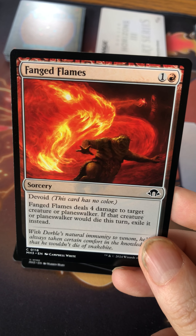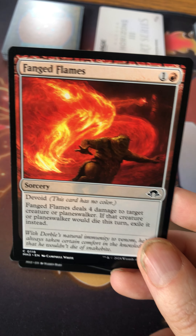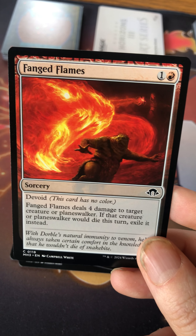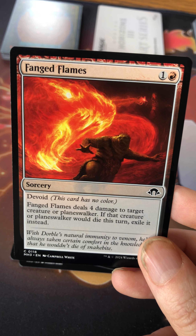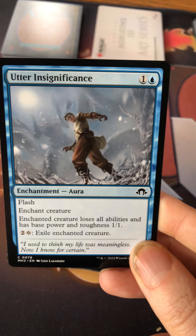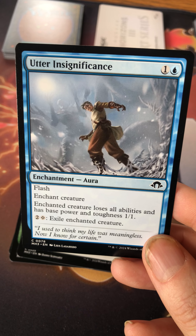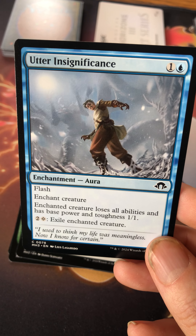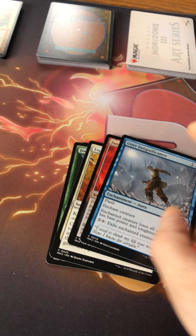Devoid is also back. Devoid means the card has no color, and there are various things that trigger on that effect. Fang Flames is just a burn spell — for one red it deals four damage total to a creature or planeswalker; if the creature or planeswalker would die this turn, exile it instead. Utter Insignificance is a flash aura for one and a blue — enchanted creature loses all abilities and has base power and toughness one/one.